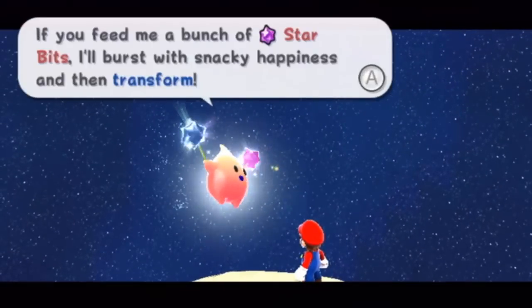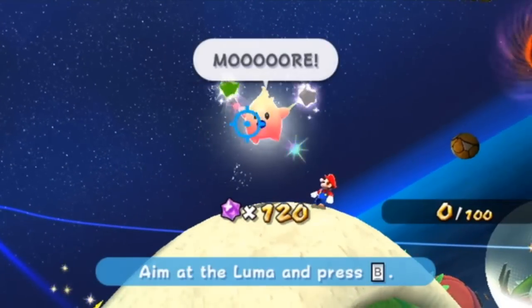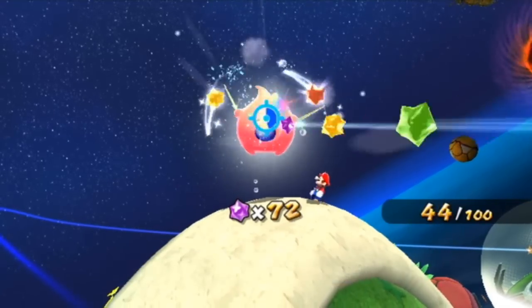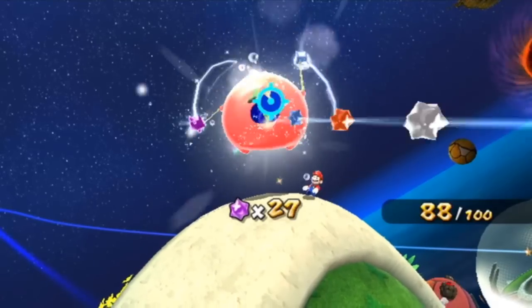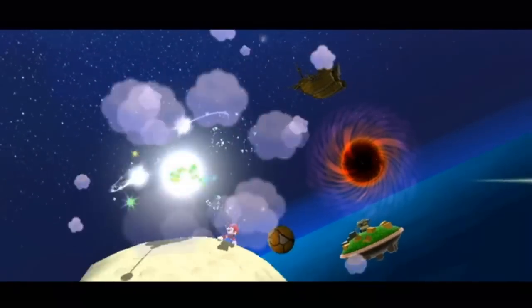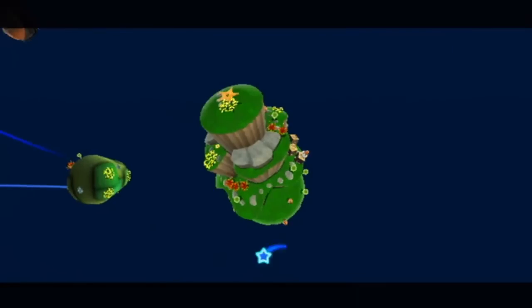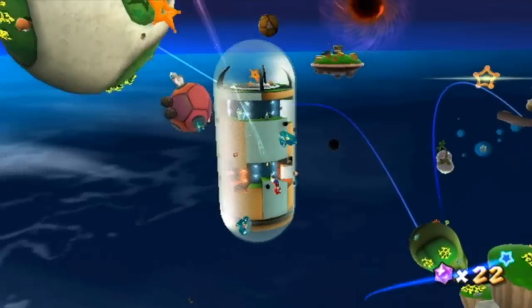Got any tasty star bits? Feed me a bunch, I'll burst with snacky happiness and transform. I need 100 star bits to curb my hunger pangs. So we're going to fatten him up and he's going to explode into a planet. This is a very strange portion — why a luma would eat so much and then explode and turn into a planet shaped like that. But hey, he does leave a little pink sling star. Hungry luma.